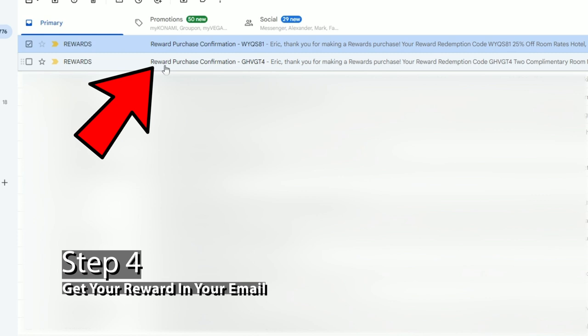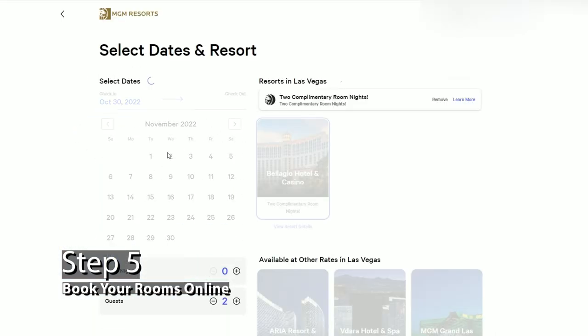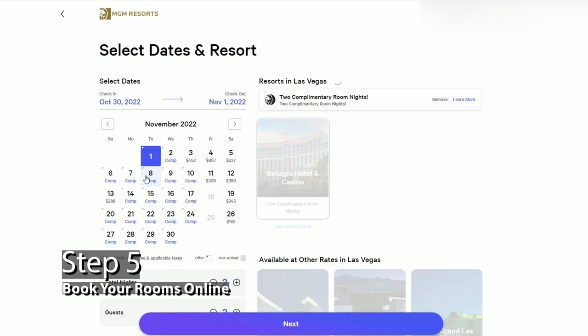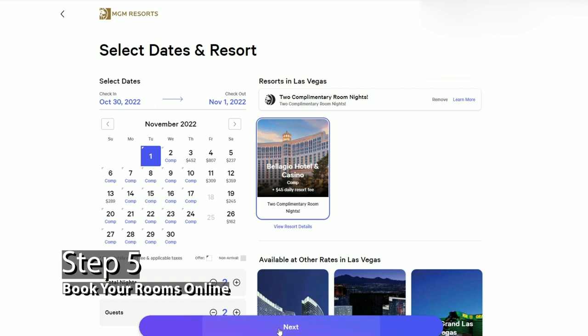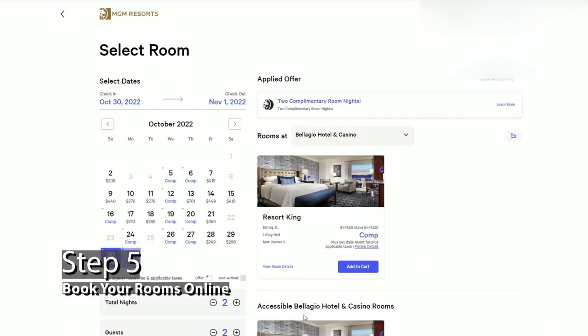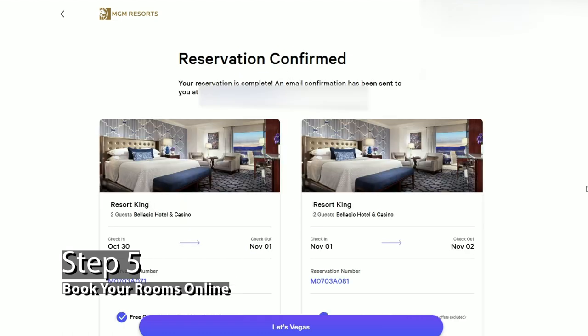Step four: search your email for the reward redemption email. Enclosed is a link to the MGM Rewards website where you'll book your stay. Click on it to go to the booking page and sign in to your MGM Rewards account. Step five: now you can pick out your dates, the room type, and enter your personal information to confirm the booking. If you're traveling with two people, be sure to get consecutive dates — you, for example, would get Sunday the 15th and your partner would get Monday the 16th. This creates what's called back-to-back reservations, which makes it easier for the front desk to combine the stays. You'll both get emails with your specific dates and confirmation numbers for the bookings, which you'll need for the next step.